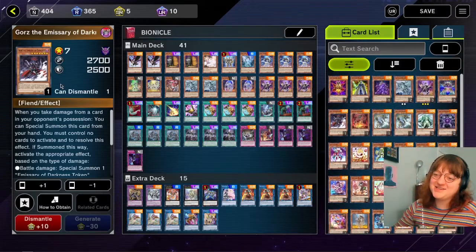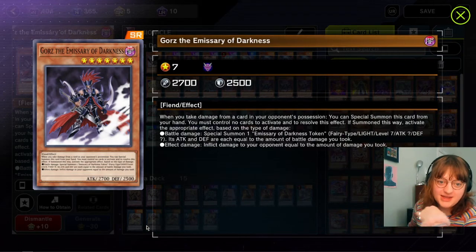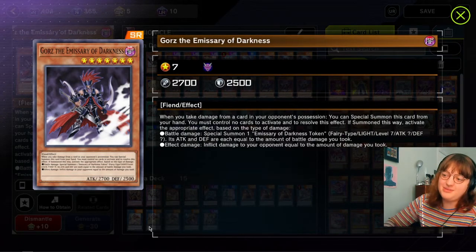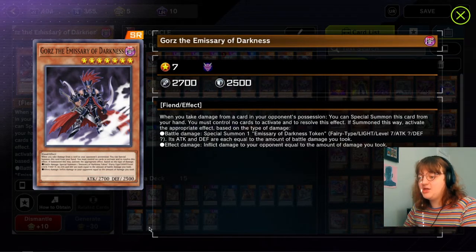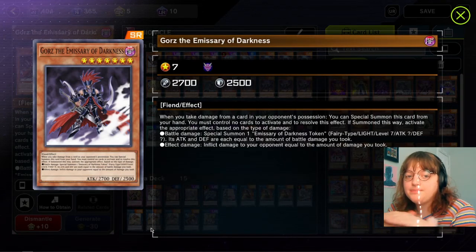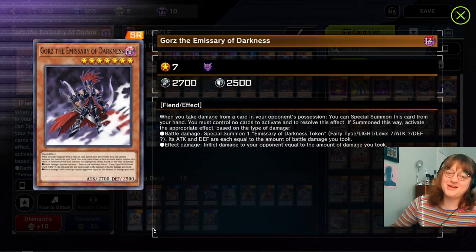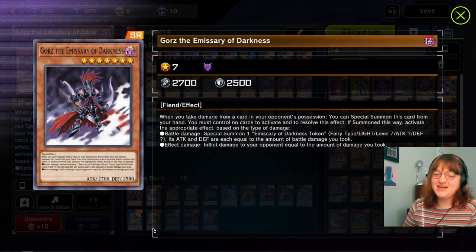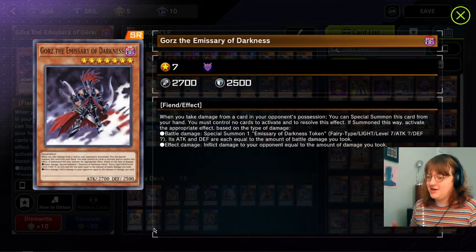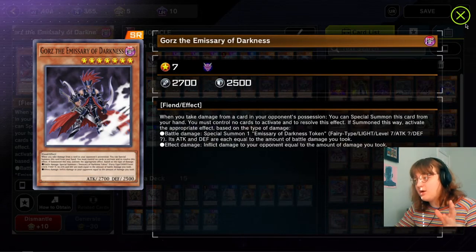Okay so this one's funny - this card was so good in 2012. Basically what Gores does: when you take damage, so when they attack you and you have no cards, you summon it and then you get a token for the amount of damage you took. Players in Master Duel do not attack in ascending order - they'll usually attack with their 3500 first. So you can punish them with Gores, summon it, get a 3500 token, and then suddenly you don't lose the game. You have a token and Gores to start making plays on the next turn. This card is pretty outpowered by other cards, but it's the ultimate noob punisher card.